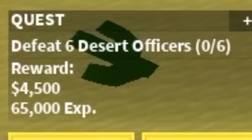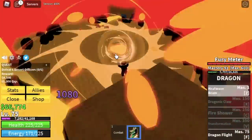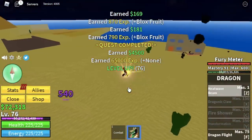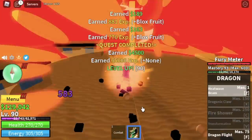Next island, the Desert. For a quest, our target is the Desert Officers. You need to defeat 6. I suggest defeat 4 for the first set and 2 for the second set. The goal here is to reach level 90. And after that, moving on.